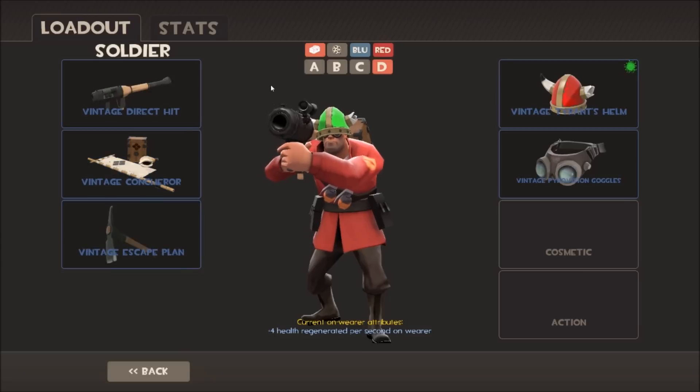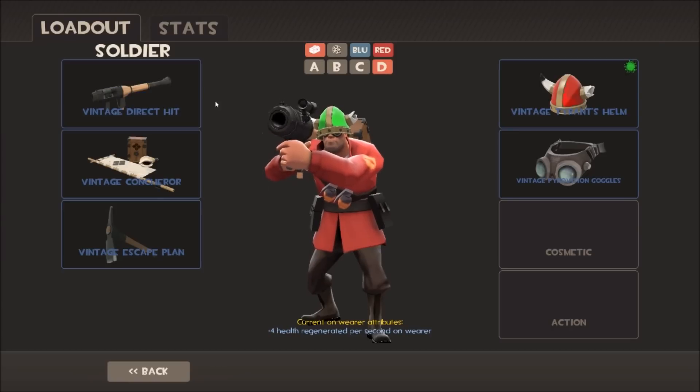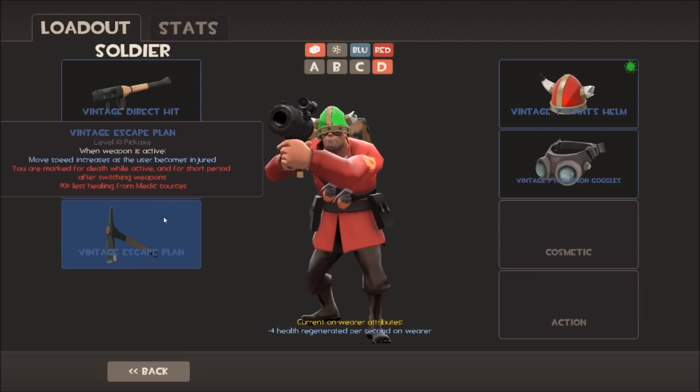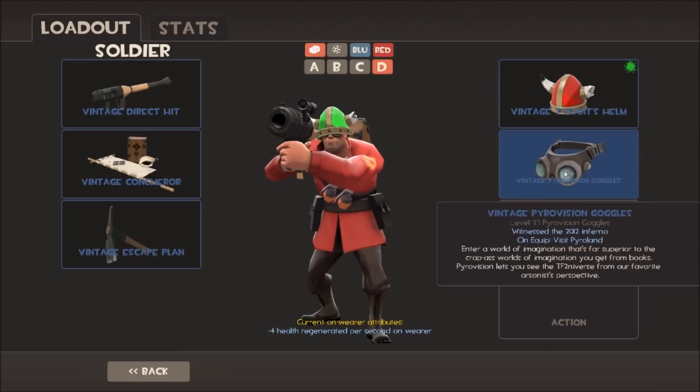Moving on to Soldier, and Soldier also cannot have an all-vintage loadout. We've got all the items here — the Contra, like I said, is one of those rare items that had a very short craft window before the Manconomy update. We've got the Direct Hit, which was the first unlock for the Soldier, and the Escape Plan. Back then, the Escape Plan and the Equalizer were combined into one item called the Equalizer, which had both items' effects — you could run faster like the Escape Plan and also do more damage the lower health you had. So back then it was a very overpowered weapon. When they split it into the Escape Plan and the Equalizer, you did get a vintage version of both. And this is my Tyrant's Helm that I used for a long time.